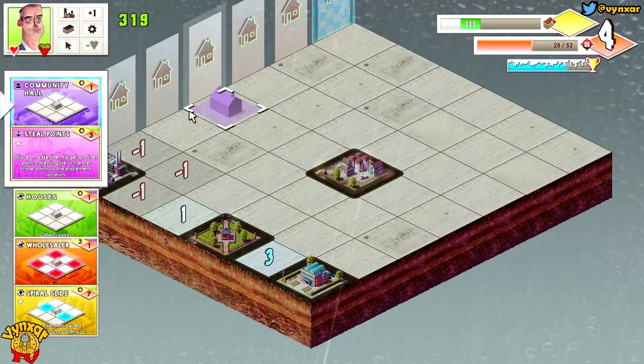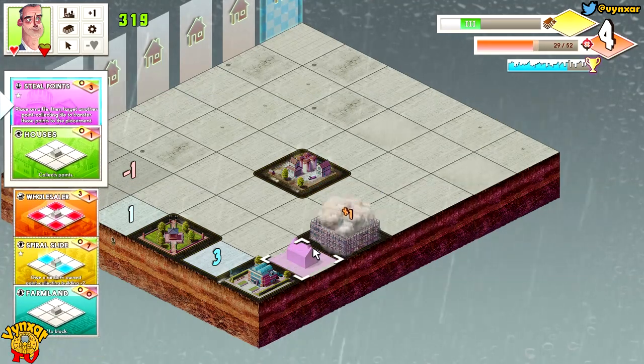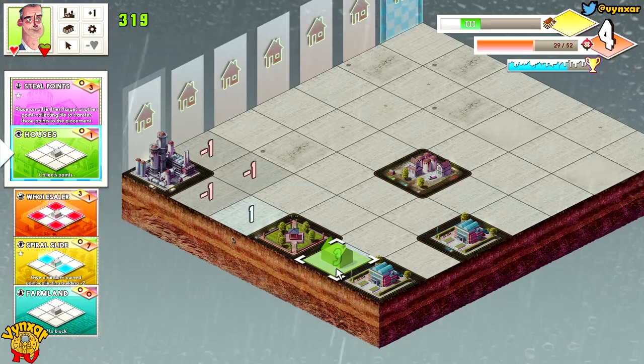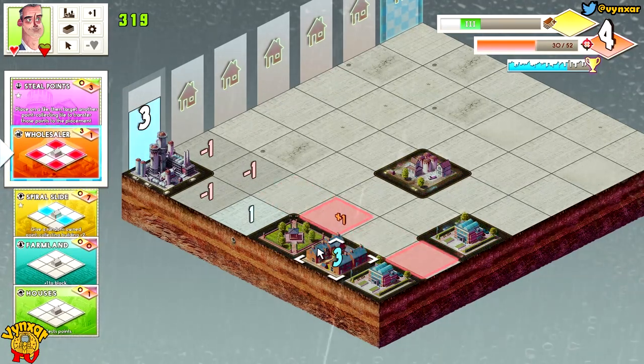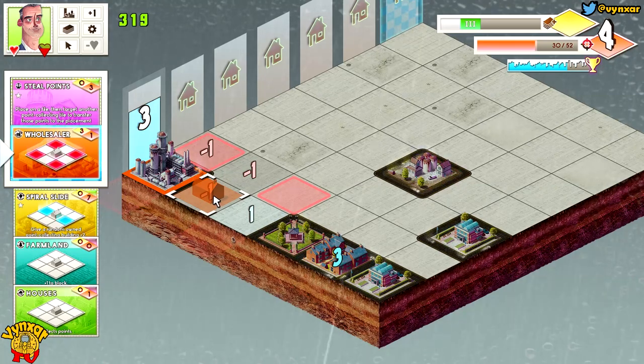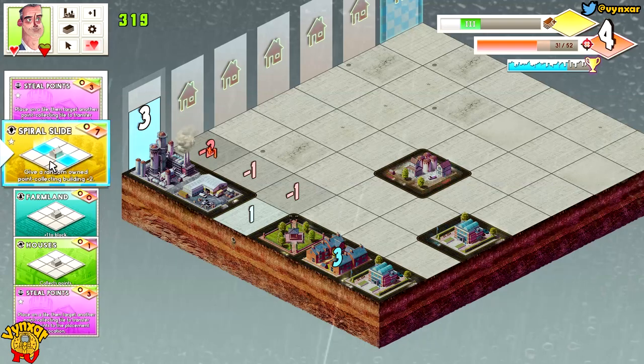Why could I just build a block — maybe around here, or on this side here? So houses — three points, just one more to go. The wall is still here — I'm just going to add it here so it's going to leave with the rest of it.